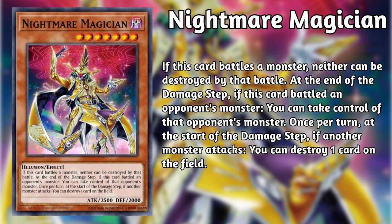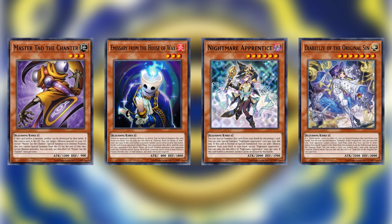There have been a handful of other Illusions released or set to be released in the TCG, but they have yet to be confirmed by leaks. Master Tao the Enchanter has seen play as a one-off because it can Reborn an Illusion monster if sent to the graveyard. Emissary from the House of Wax is another one-off that sees occasional play since it is a searchable battle fader type card. Nightmare Apprentice is a free special summon and can search any other Illusion monster — this seems like an obvious three-of. Diabels the Original Sink Keeper gives the Illusion or Chimera Fusion strategy a reason to consider the Diabels Star or Sinful Spoils engine due to Diabels' weird diet anti-spell fragrance type effect. That's it for all of our main deck monsters.